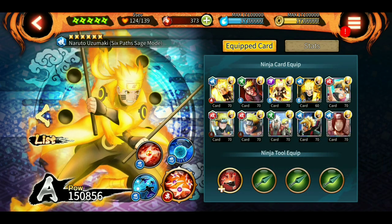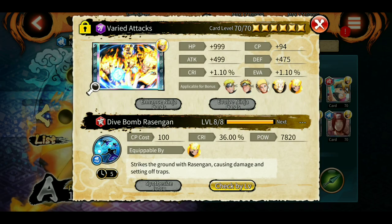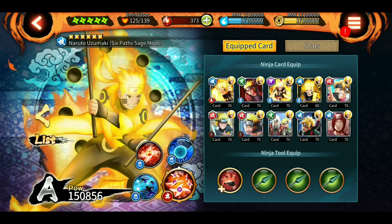Hey, what's up guys, Indian Sensei here. Welcome to another episode of Ninja Voltage. In this video we're gonna look at the new 4-star which we got from the Samsara No. 24 for 6-Path Naruto, which is a very awesome 4-star. As of now in this game, it has the highest range in clearing traps — not in a single direction like Hokage Naruto or Minato Reanimation Shadow Clone Jutsu, but overall range. It has a very huge range; you will see in the video.